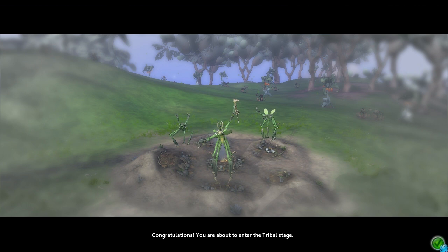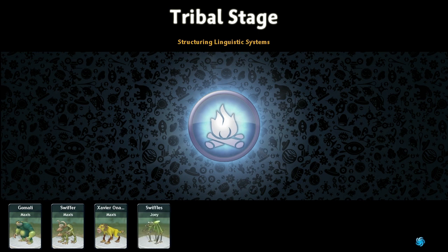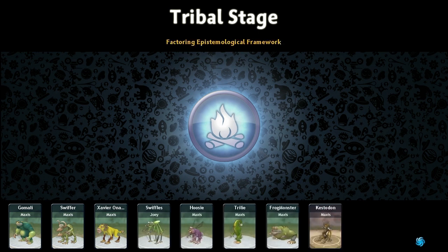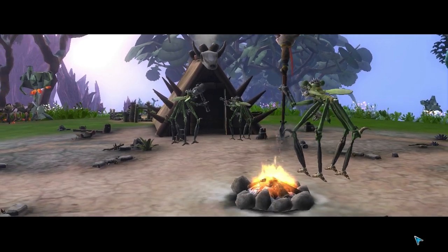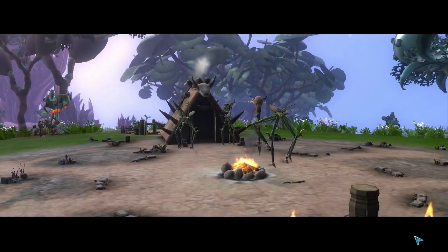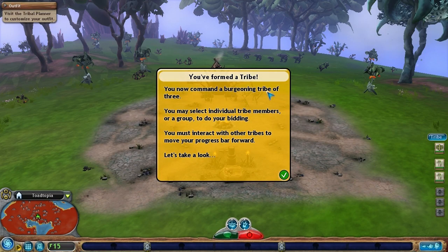Congratulations, you are about to enter the tribal stage. Huzzah. Oh god, I don't know how long it's been. I'm gonna speed up the creature creating process. Go Molly, Swiffer, Swiffles — hey, that's me. Look at this. Oh my god, they built the thing. With the roof over your head and a fire at your fingertips, you enter the age of hand tools and drum beats. But beware, as soon rival tribes will form across the globe. Be vigilant. You now command a burgeoning tribe of three. You may select individual tribe members or a group to do your bidding.